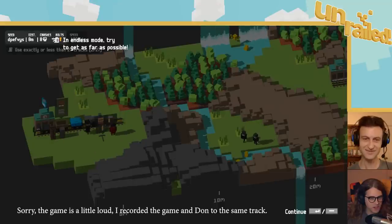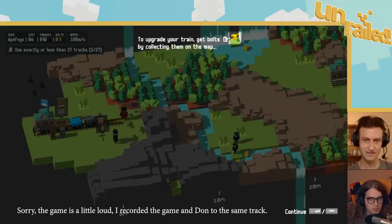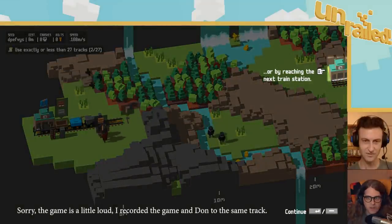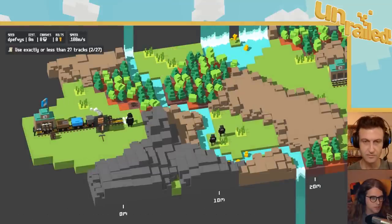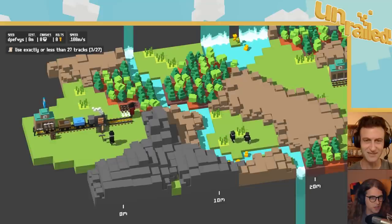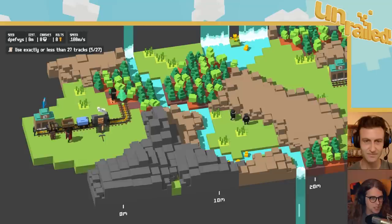This looks cool. To upgrade the train, get bolts. What do I press? I'm reaching the train station. They gave us a bunch of wood and metal. Uh-oh, the train's moving already! What do we need to do? Do I need to start collecting wood? We need to make tracks, we need to build a bridge, we need to get it across the river.